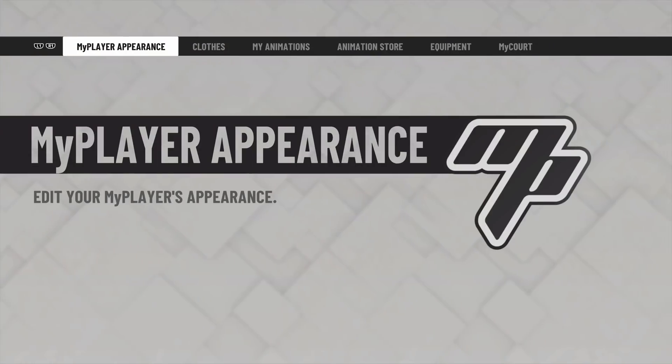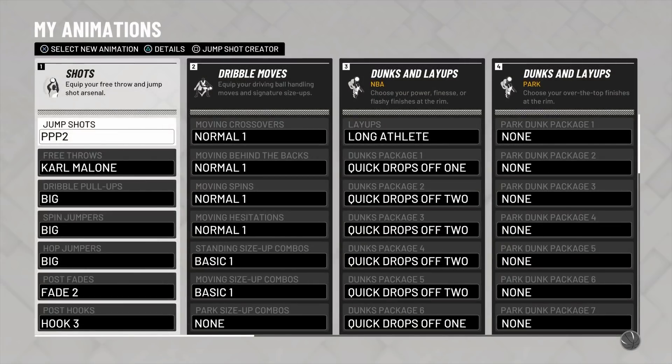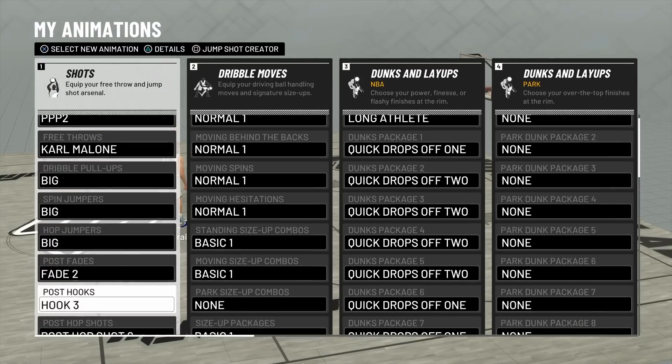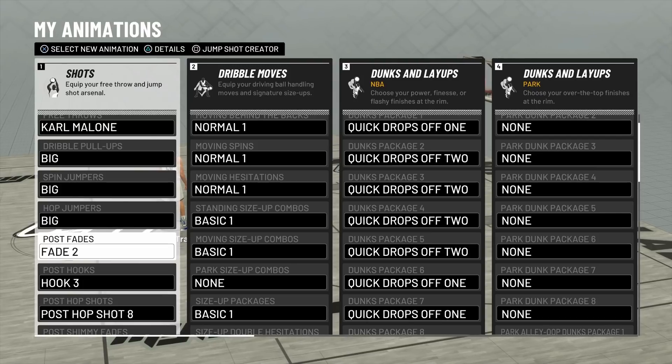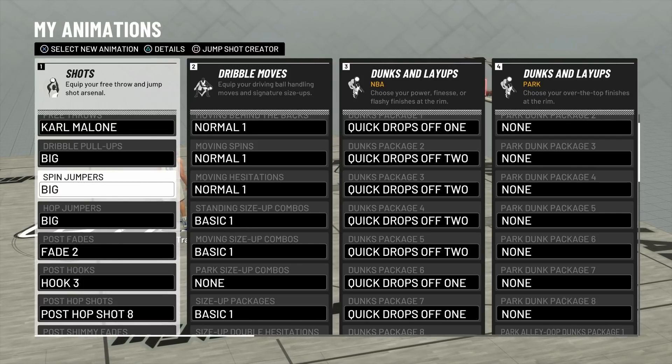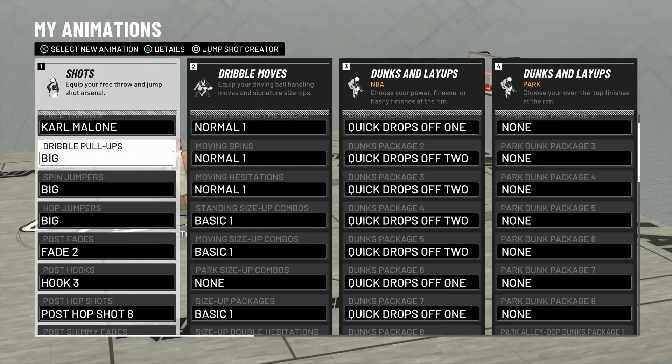Now let's get to the video. So now we are at the My Animations screen. I'm gonna go ahead and come down here and show you guys the animations I do have equipped. For my dribble pull-ups and all of that, I just kept it on default, because if it works, it works. I never really implement moving jumpers, even though I'm a shot creator.